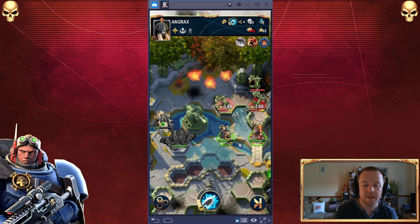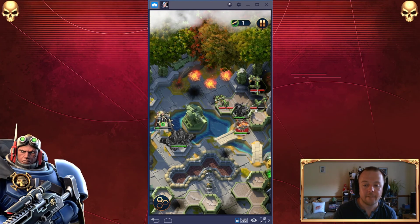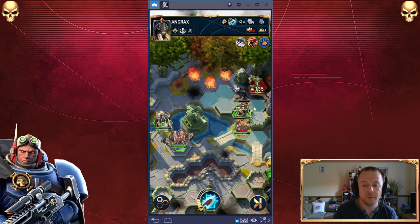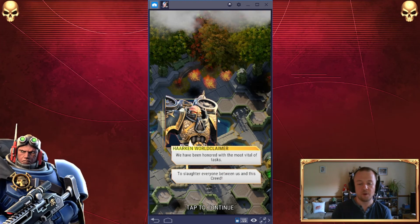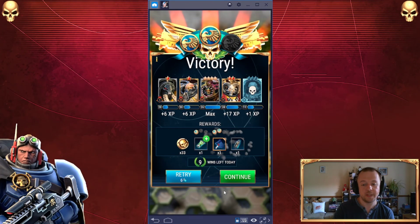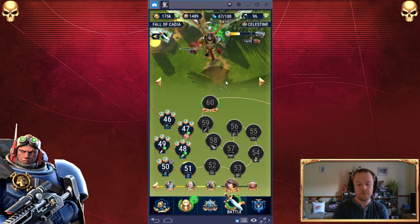Let's get the strike in. Blood letters are trying to move — we're going to be all right. Mission dialogue: 'We have been honored with the most vital of tasks — to slaughter everyone between us and this Creed.' Two stars that time instead of three, but Abaddon contributed nothing so I probably could have just dropped him. We've at least progressed. We are up to level 51 next. That's the subject for the next video. Hope you've enjoyed this — the difficulty is ramping up a little, but that's what you want. You don't want it to be too easy. Until next time.